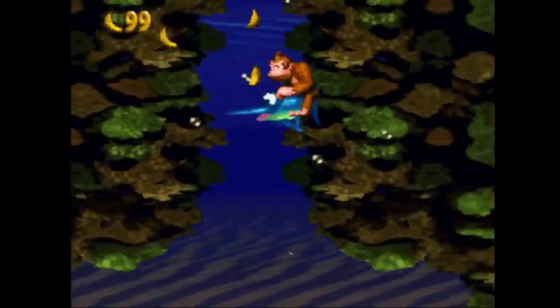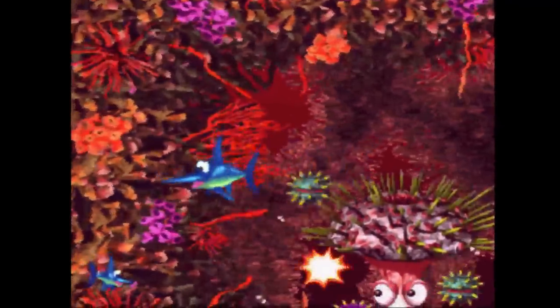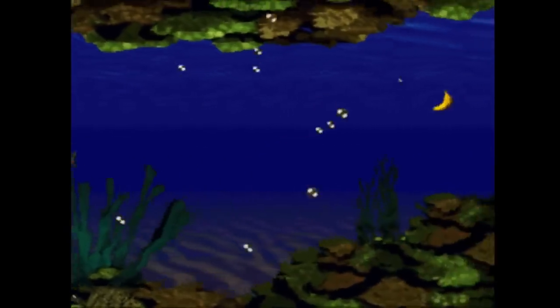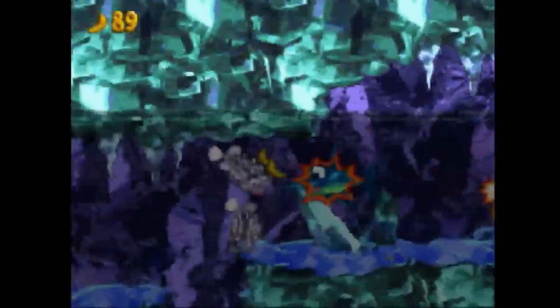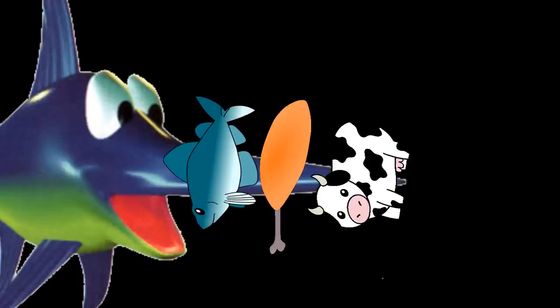Number two: Enguarde the Swordfish. Enguarde is one of the few animal buddies who stuck around all the way until DK 64. I like Enguarde mainly because he makes water levels somewhat bearable. Normally in a water level you move slow and die to any enemy, but with Enguarde you can plow through anything that stands in your way. The only thing that would make Enguarde better would be to slap some meat on that nose and make a shish kebab — am I right?